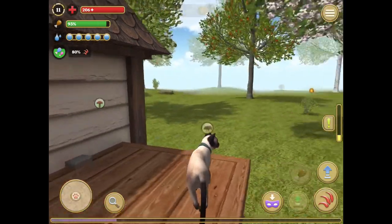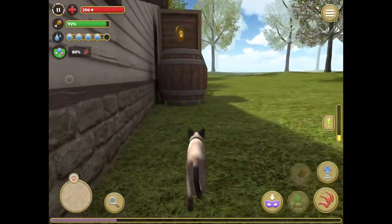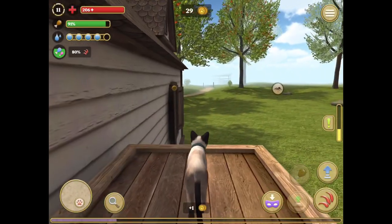So where you want to go is you want to go this way, over here, and it's going to be on this windowsill. You see it right there.